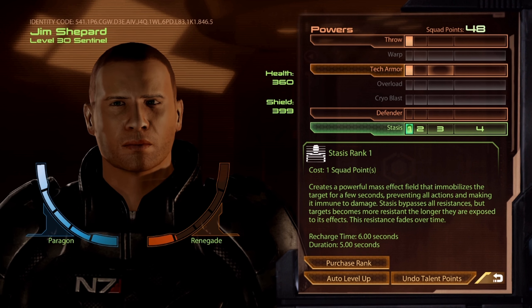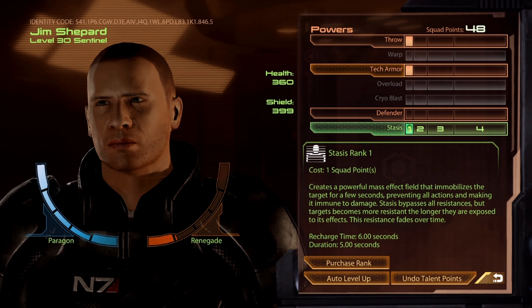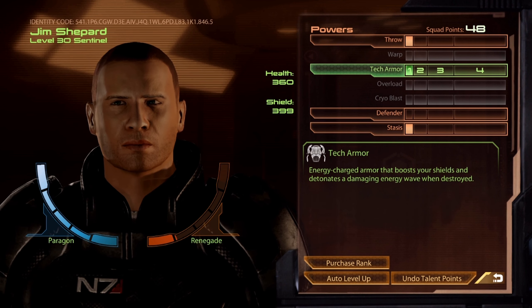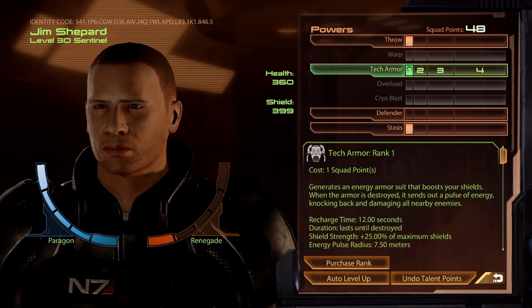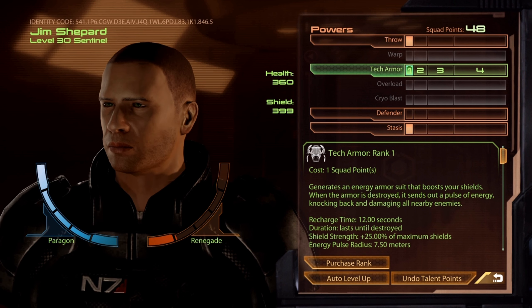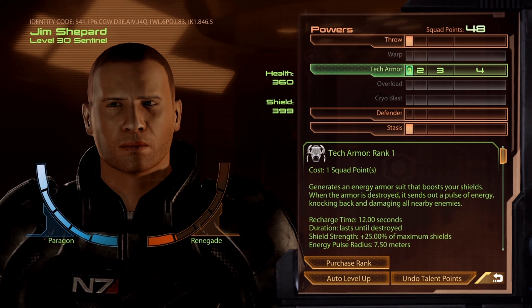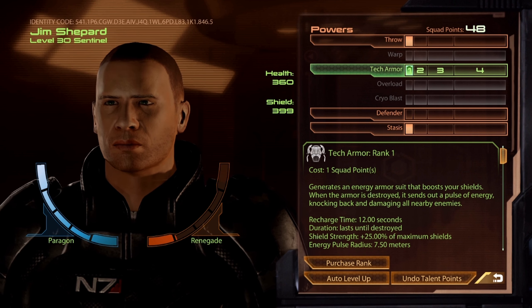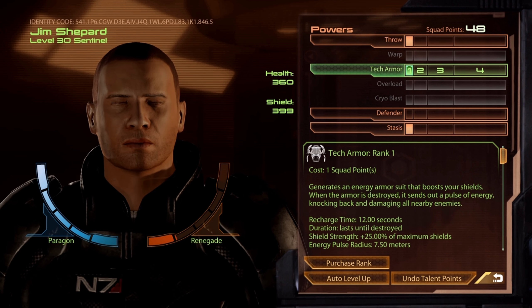Let's take a look at the trademark power Tech Armor as we talk about leveling it out. When you import a level 50 character from Mass Effect 1, you'll be at level 3, which should have 7 points. The way points work in Mass Effect 2 is levels 1 through 20 you get 2 points per level, and then levels 21 through 30 you get 1 point per level. So at level 3 you have 7 points total.